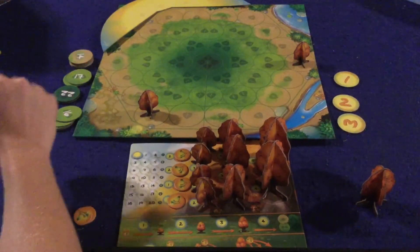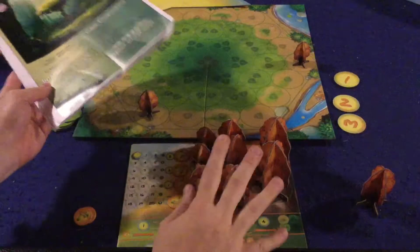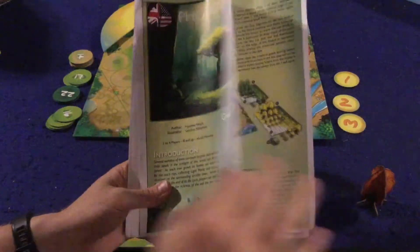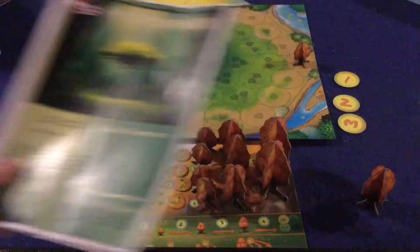We're going to take a look at what you're going to get inside of Photosynthesis. I do want to mention that my rules are obviously a promotional copy, but I think everything else component-wise is final. So first of all, we have a handy dandy rule booklet. Yours is going to be four pages, double sided, full color, full pictures, illustrations, and examples. It's a very simple to understand game and rule booklet, so big thumbs up on the rule booklet.